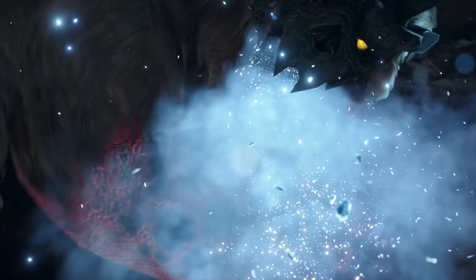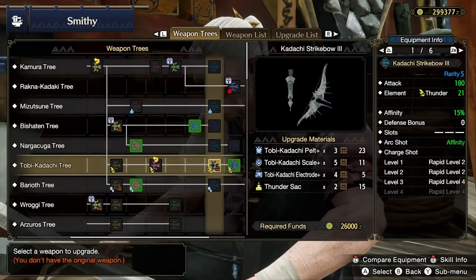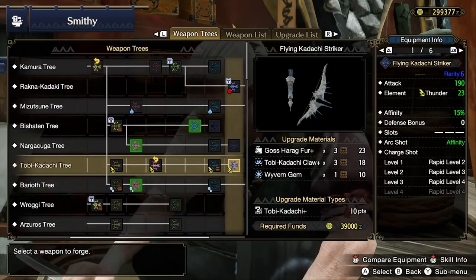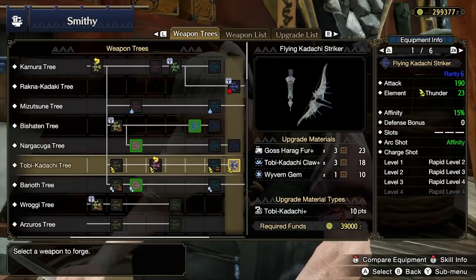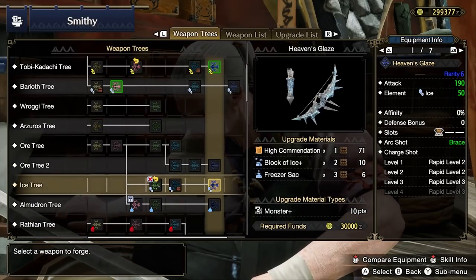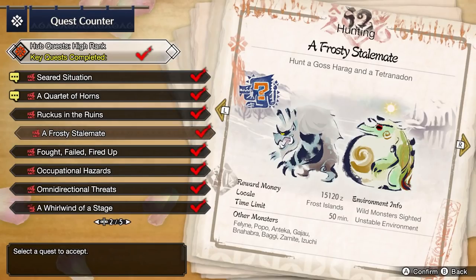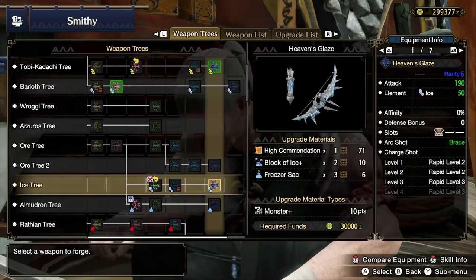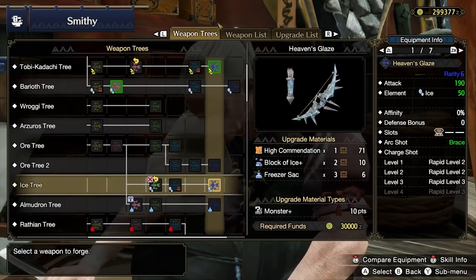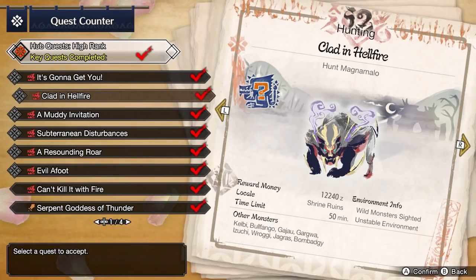There is a lot of good equipment to be had at Hub 7 Star, however you should power through as quickly as possible to finish the current end of the main story, which will raise your Hunter Rank cap. Start with Goss Harag in the key quest It's Gonna Get Ya. You can conveniently upgrade both of your bows with Goss Harag materials. Upgrade the Kadachi Strike Bow 3 first into the Flying Kadachi Striker using Goss Harag Fur Plus, Tobi-Kadachi Claws, a Wyvern Gem, and 10 points of high rank Tobi-Kadachi materials. For the Crystalline Flower, you'll need a High Commendation from multi-monster quests — do A Frosty Stalemate to hunt Goss Harag and Tetranadon for this. Then upgrade the Crystalline Flower 2 into the Heaven's Glaze using the commendation, two Blocks of Ice, Freezer Sacs, and 10 points of generic high rank monster materials.